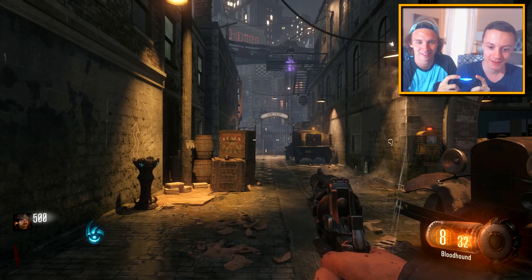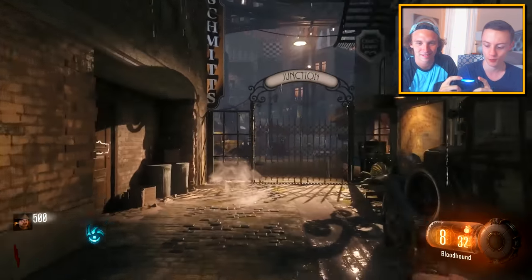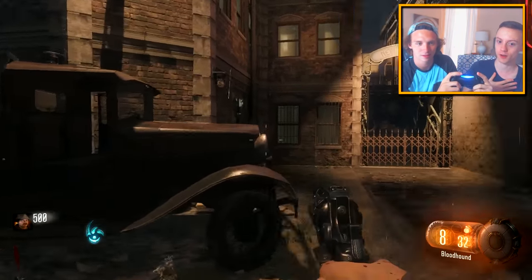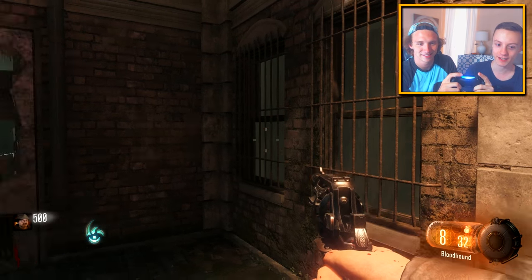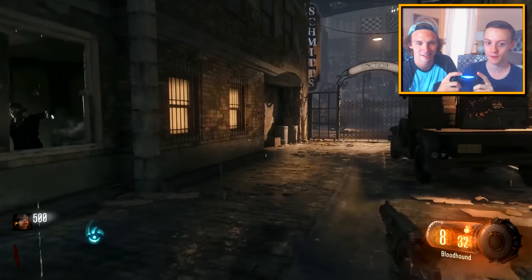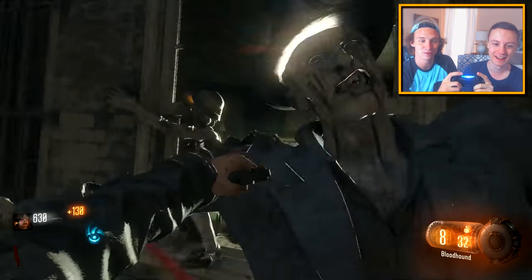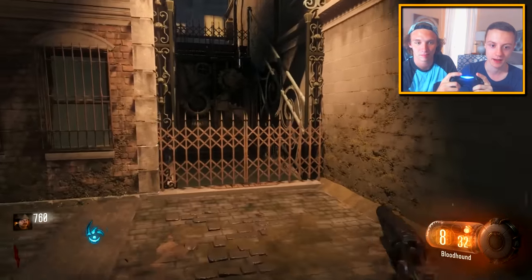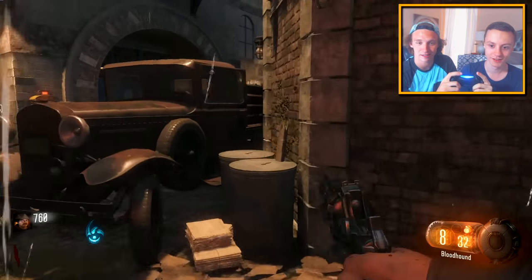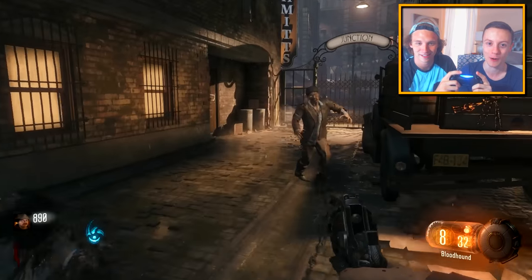We're doing the one-handed zombies challenge. My target for our game here is to get to Pack-a-Punch, which is a very high target. This is the first time we've ever done this as a pair - we didn't really practice or anything, so there's a very good chance this is gonna go extremely poorly.